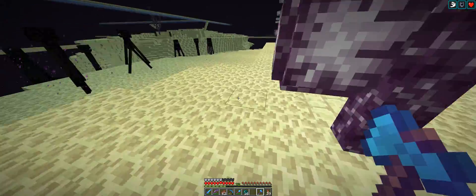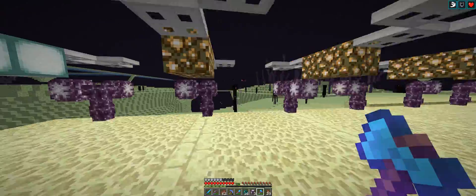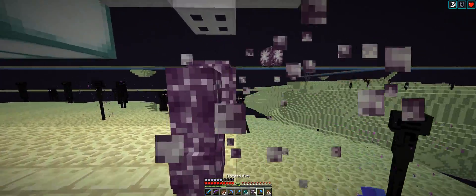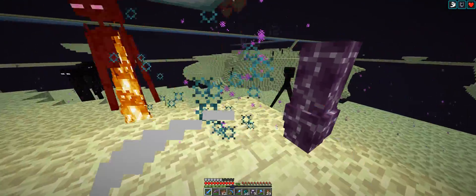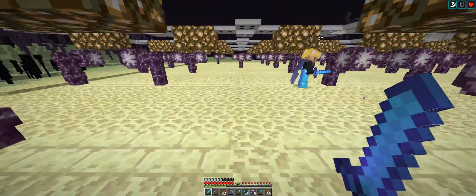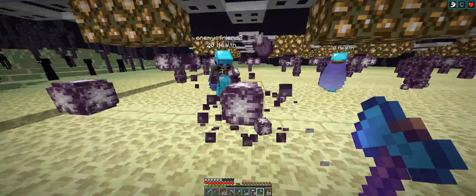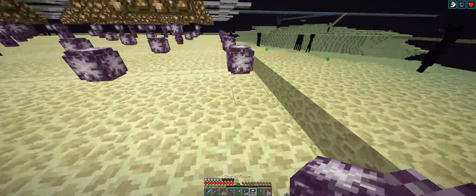What we've got here is on a basically random end island — a little chorus flower farm — because we need to get some starting chorus flowers. This thing is built to make it as easy as possible to get a lot of flowers. In the end we just kill the stems here and quickly replant, but as you can see you can very easily get more flowers than you put in, unless you get attacked by an enderman.